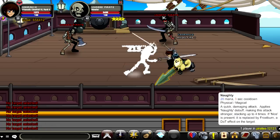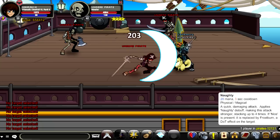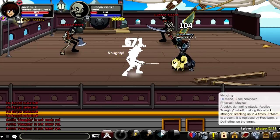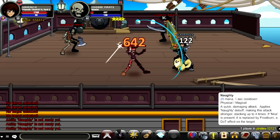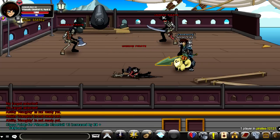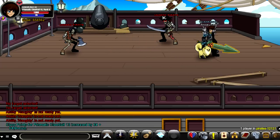The first skill requires 20 mana and has a three-second cooldown. It also stacks up to four times, so the more you use the skill — up to four times — the damage significantly increases. As you can see, it produces a lot of great damage and is really useful for PvP, solos, or anything like that.